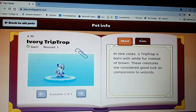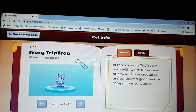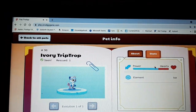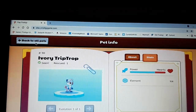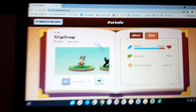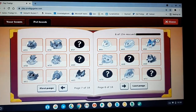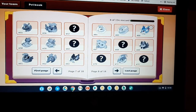Now ivory chiptrop — in rare cases, a chiptrop is born with white fur instead of brown. These creatures are considered good luck as companions to wizards. Power is lord, hearts are a smaller amount, and element is ice. This is not the same as chiptrop — a chiptrop has more power and its element is plant. Ivory chuckle and chuckle are the same element and same power.